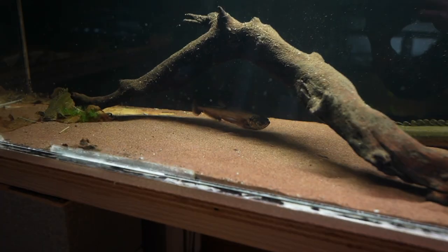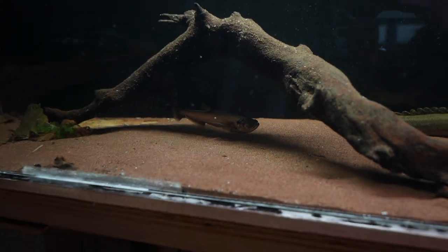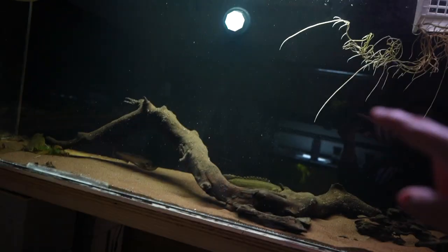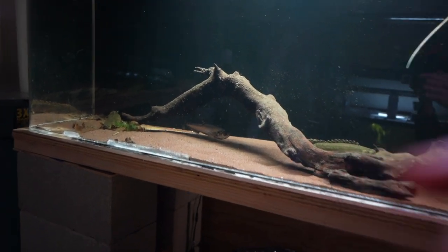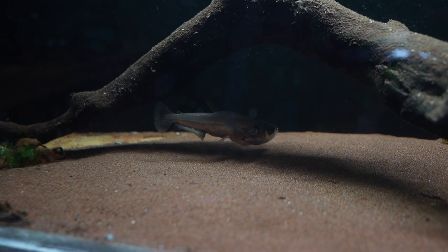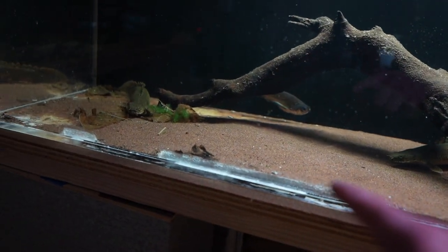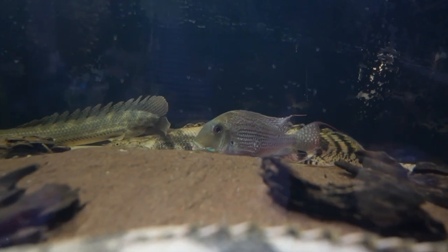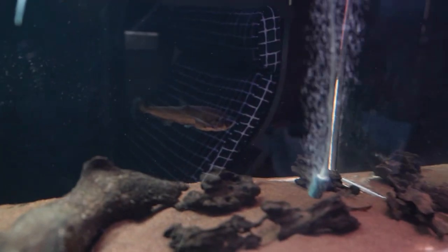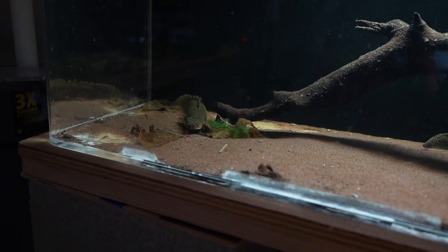The payara hangs out in the shadow along this area all day. I thought it liked darkness, but when I moved the light and this side got really dark it wouldn't go there — it always hides underneath this log. So maybe it's the cover it likes, not just the darkness. I'm not too worried. When the geo was in here and the wolf was in here, these two silver dollars would get picked on hard, but the payara doesn't really pick on anyone.